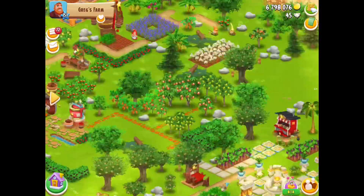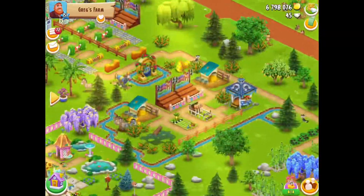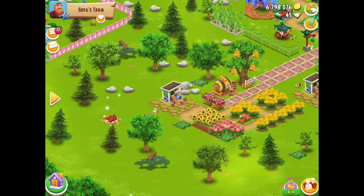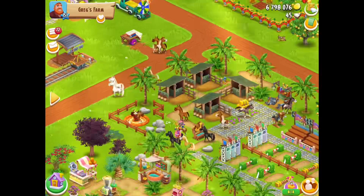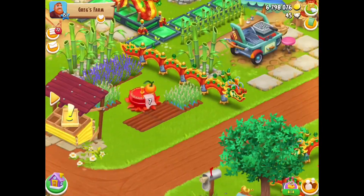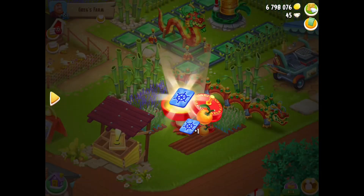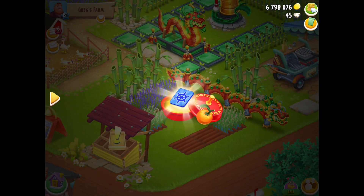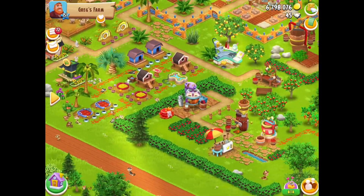Number 7 - there it is next to the shop. Number 7 is a Boat Booster. Fantastic. Now, all these boosters go straight into your storage, by the way. You don't even have to pay diamonds, which is great.